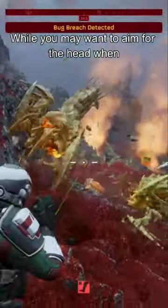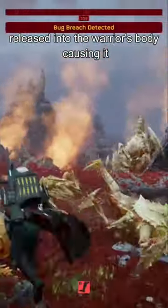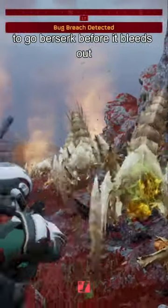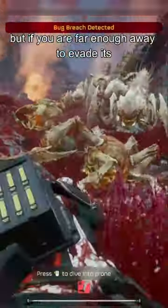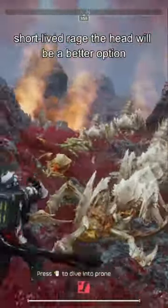While you may want to aim for the head, when destroyed, a cocktail of hormones is released into the Warrior's body, causing it to go berserk before it bleeds out. Shooting for the legs will circumvent this, but if you are far enough away to evade its short-lived rage, the head will be a better option.